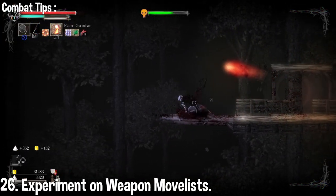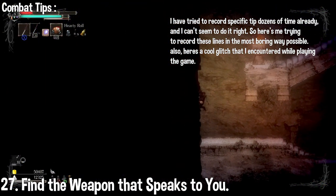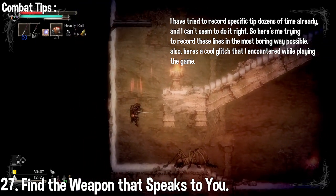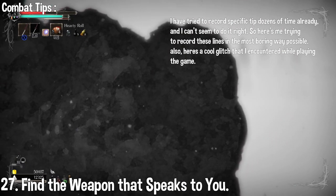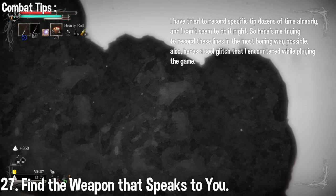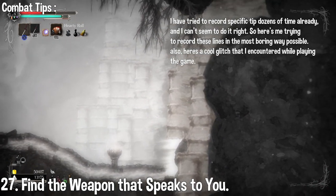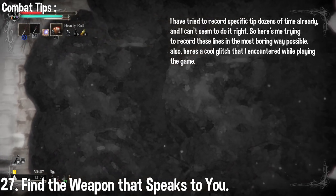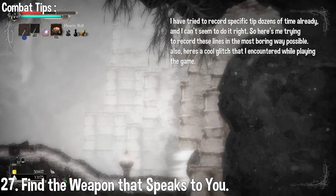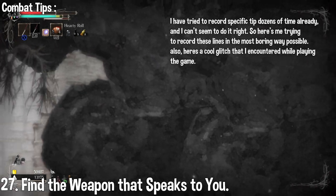Weapons all have different combos and attack animations, and experimenting with this is a huge factor when deciding which weapon to go with. Find a weapon that you love and stick with it. You might be tempted to use three or more weapons, but I strongly advise against it — just find a weapon with good weapon scaling along with a special moveset that you enjoy. Later on, you'll be able to upgrade your weapon with salts and a material item. Material items are really difficult to come by, so it's recommended that you upgrade only one or two weapons throughout the whole game.